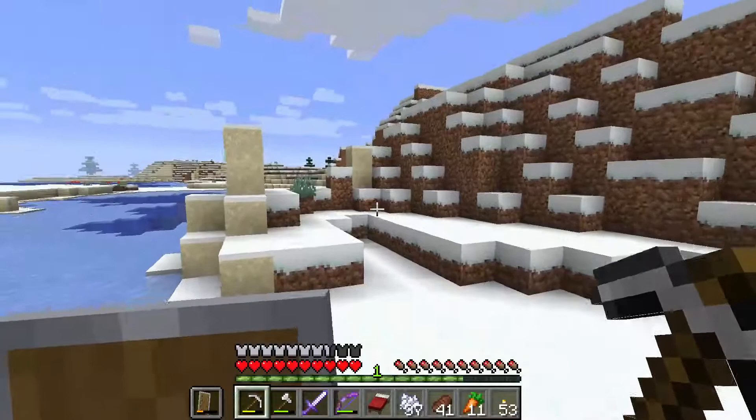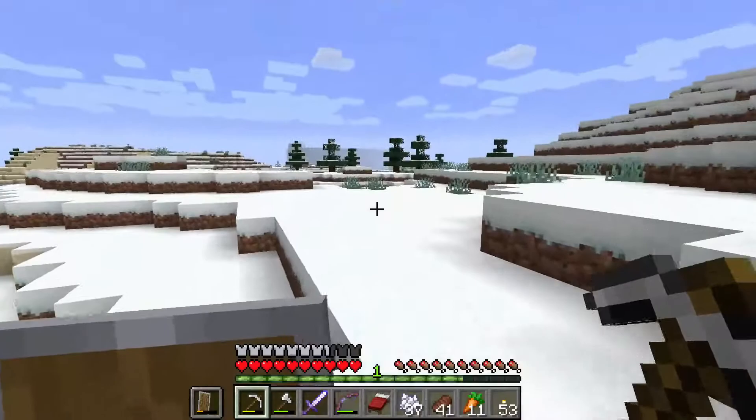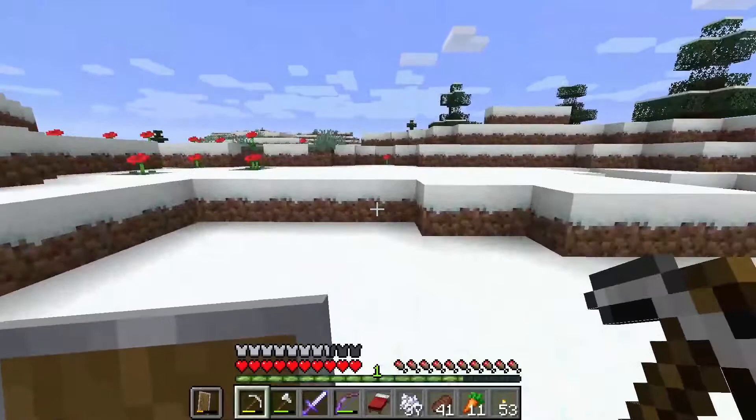You guys see how diverse it is here - it was all green a moment ago, we had those forests and flowers, and now it's all snowy. There's another base here - my current main base. I actually relocated my main base to the snowy tundra. And here's the kingdom.